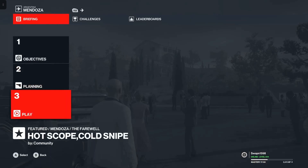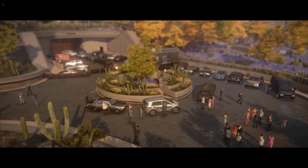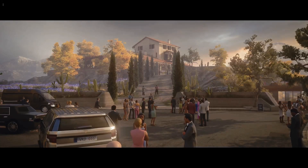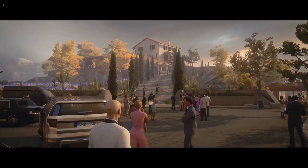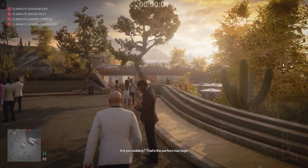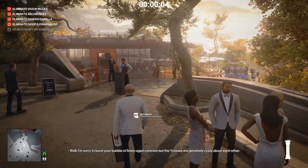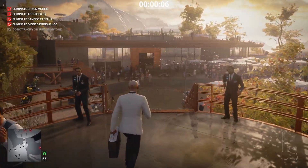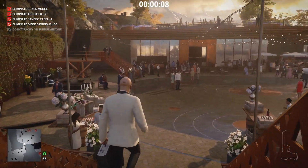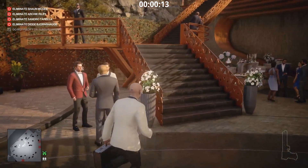Without wasting any more of your time, let's dive into it. This time we're not going to cut the intro scene. In this contract there are a few tricky moments that this walkthrough is really going to help you with. We're going to drop the remote explosive here and detonate it, because without the invitation card they will not allow you to enter this area.